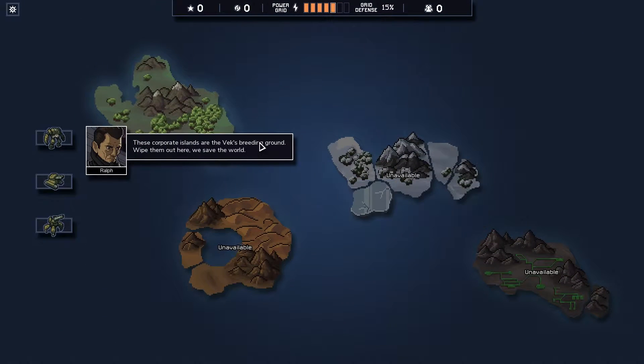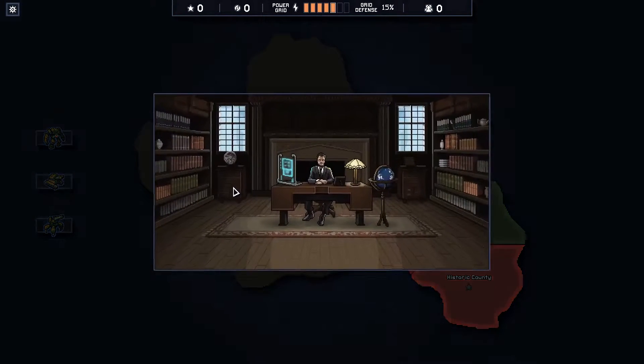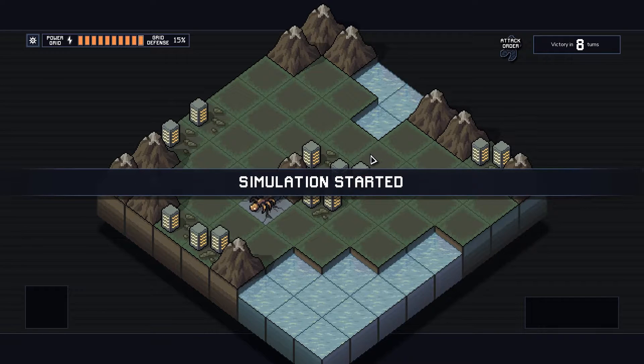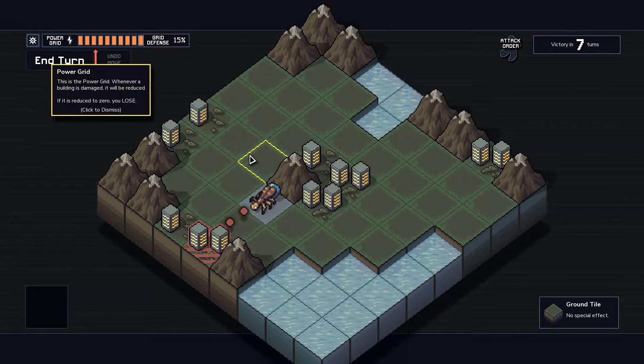It's a turn-based strategy game. These carpet islands are the Vec's breeding ground. Archive Inc., Head Office: 'We're doing all we can to protect the refugees, but we need your help against the Vec. We'll assist with some of our old earth artifacts if we can.' There's a combat simulation available. You know what? We're going to do it just because I want to get the hang of this, even though I've watched it being played a little bit already.